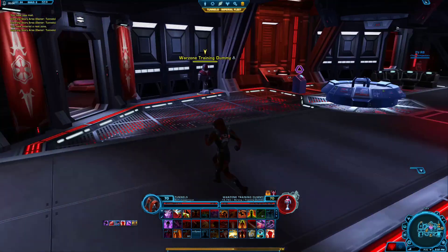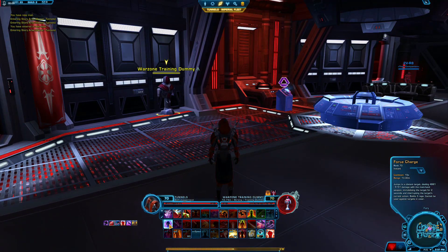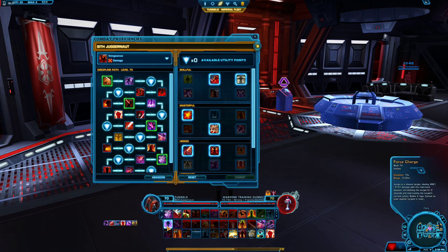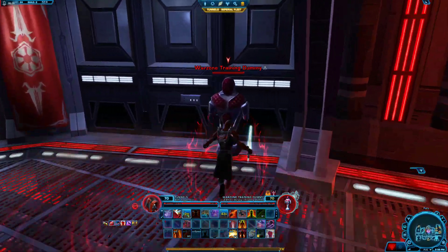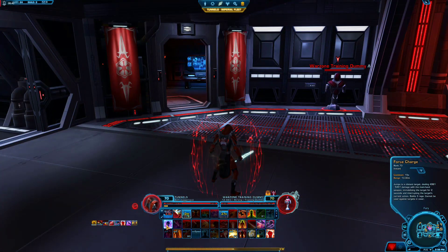So to recap on Vengeance Juggernaut: make sure you just keep getting those Force Charges off as often as possible. It has a 15 second cooldown, which is already not a long cooldown. But since you have the Warmonger utility, every time you're attacked it reduces the cooldown by a second every one and a half seconds — so you could have your Force Charge back up in like 9 or 10 seconds instead of the full 15. A lot of people forget that their Force Charge is off cooldown while they're in people's face fighting. You always want to keep that uptime of CC immunity and damage reduction.